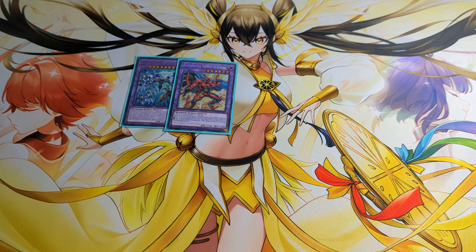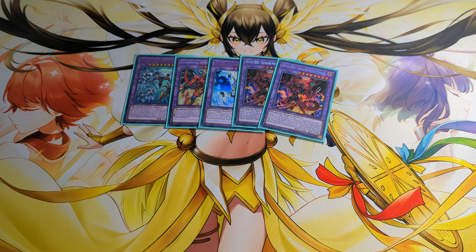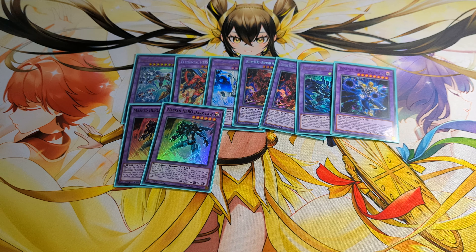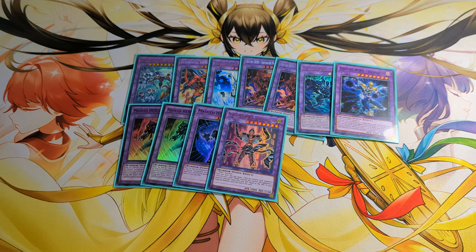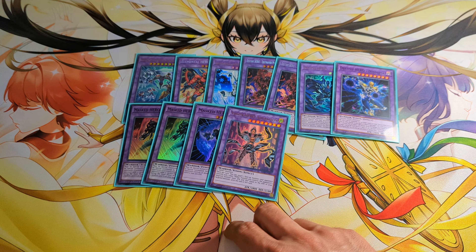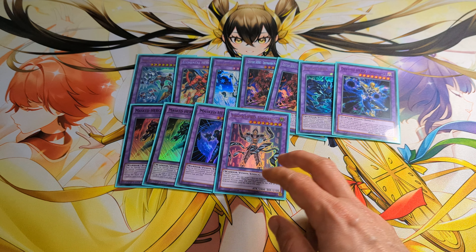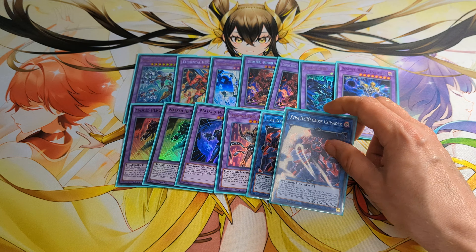In the extra I play 1 Elemental Hero Real Masked Hero, 1 Sunrise, 1 Absolute Zero, 2 Destiny Hero Destroyer Phoenix Enforcer, 1 Dangerous, 1 Dystopia, 2 Dark Cloud, 1 Acid and 1 Adoration. I choose Adoration over Trinity because sometimes I don't have a 3rd Hero. This card also helps with OTKing, but it doesn't punch as hard as Trinity — however it can be made with 2 monsters.